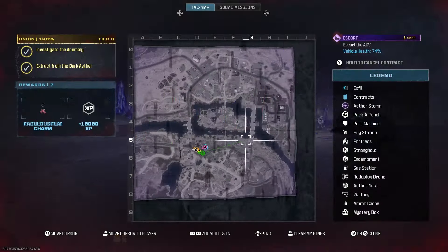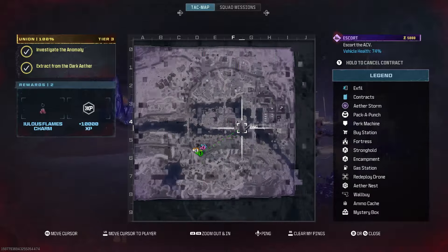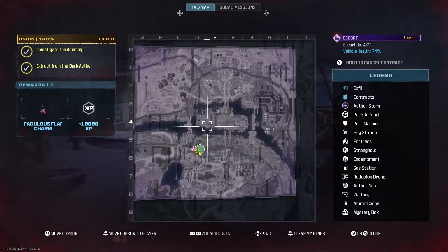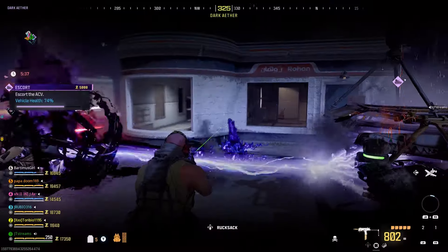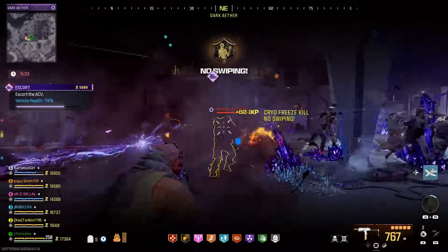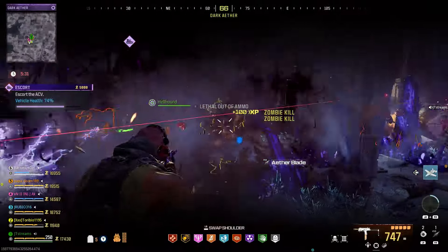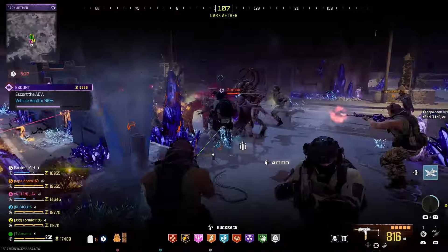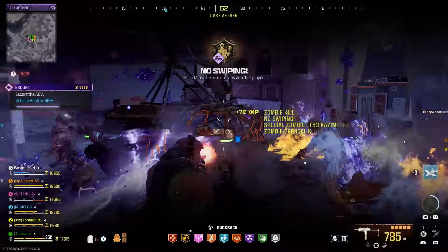The assault rifle with the Flamethrower or Chainsaw is a pretty good main these days. I typically like to run the Ram 7 for an assault rifle, or even the M16, which I haven't used in a while. There's actually another gun called the Lachmann 556, and that's a pretty decent gun if you get it upgraded and put some attachments on it — it's kind of one of those sleeper guns, just like the M16 is.